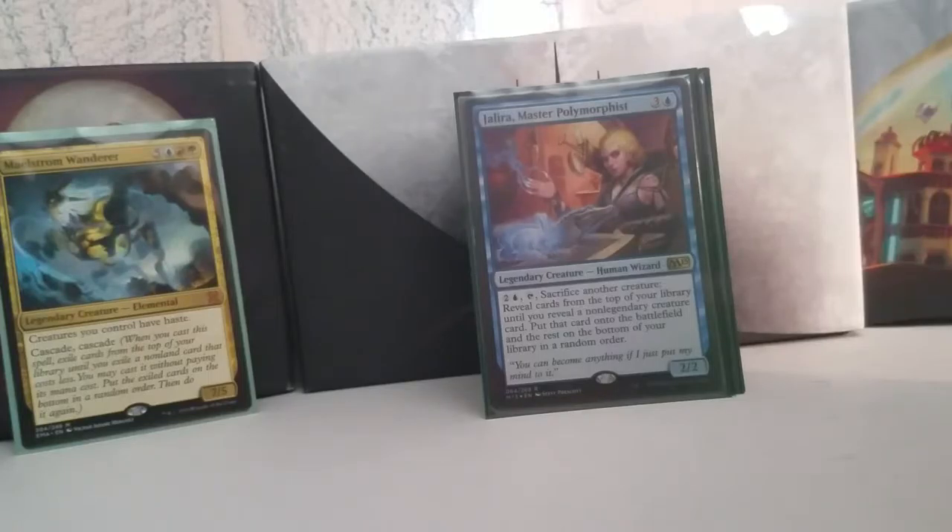We have Jalira, Master Polymorphist — instant speed polymorph on one of your creatures. You sacrifice a creature, reveal cards from the top of your deck until you reveal a non-legendary creature, put the card on the battlefield, and the rest on the bottom in any order. So if something's about to die, you can instead turn it into something random. With Madblind Mountain to shuffle your deck, you just see what happens — and it does not disappoint.